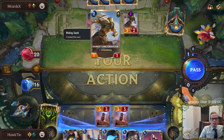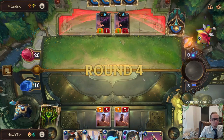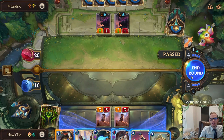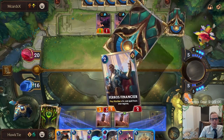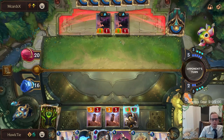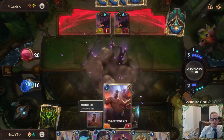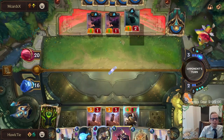That Sandstone Charger just heals their nexus for six basically, keeps them from taking six damage. They're passing and not even attacking — I have to just take the pass. When you Production Surge for six, you can get some poor hits, so I do like saving Production Surge if you can. Play the other things and save this for like ten, eleven, twelve mana later on.